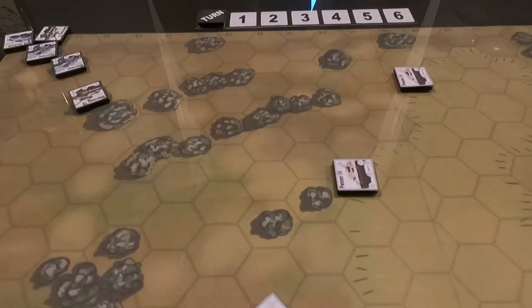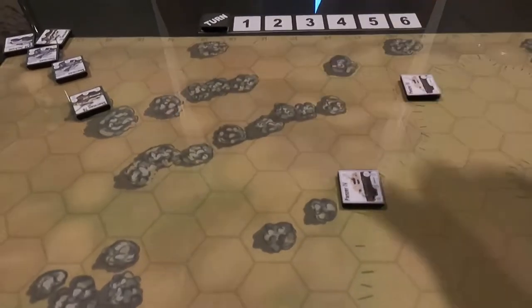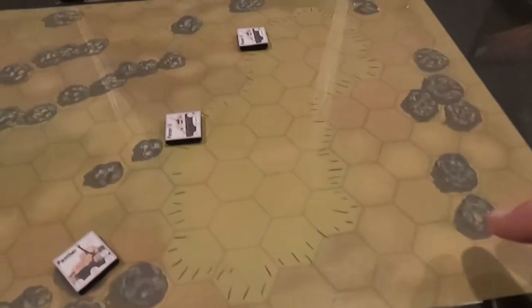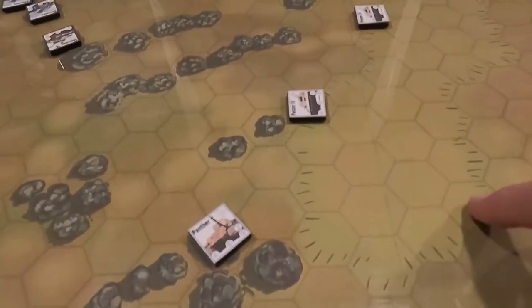Hey everybody, this is Dave coming to you from the gaming cave. Today we're going to do a playthrough of Until the Bitter End: Tanks. This is the tank battle game — artwork and game design by Matt White. We're going to do scenario one, which is a firefight with tanks. We have the turn sequence here — six turns for this game. This is map number two. Here are your woods or trees, which are cover.